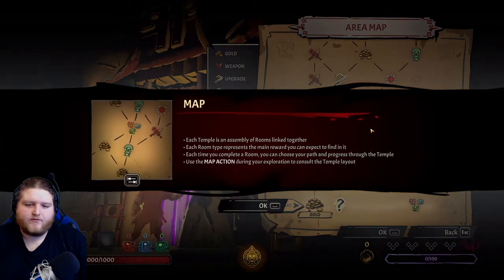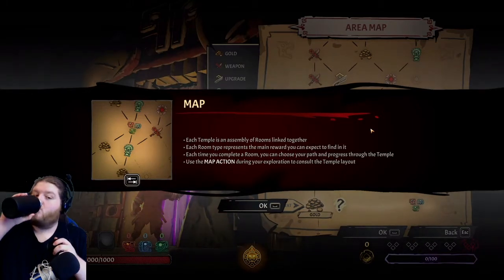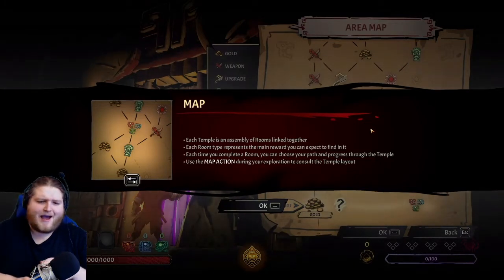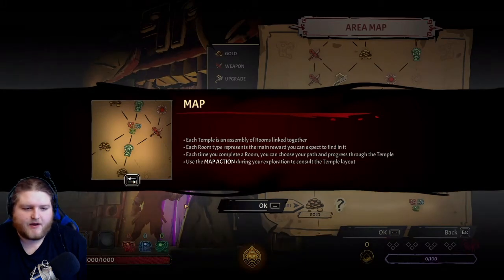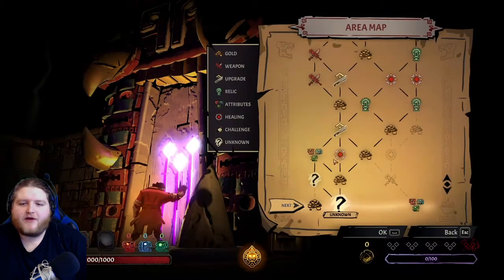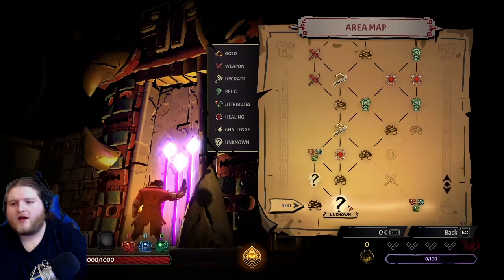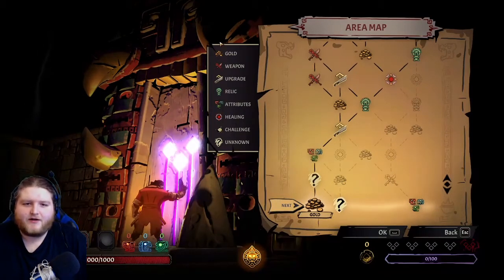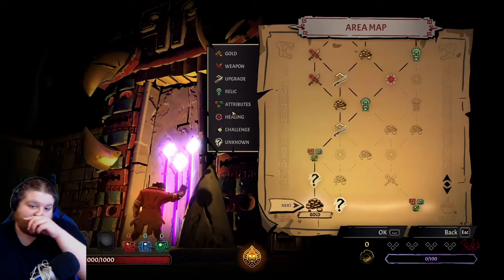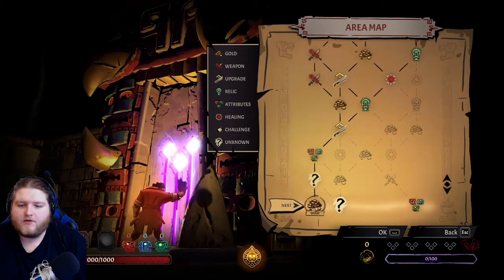Area map - each temple is an assembly of rooms linked together. Each room type represents the main reward you can expect to find in it. Each time you complete a room you can choose your path and progress through the temple. I'm assuming that's the map action - yes, tab. So if I need gold, or a sword... it's kind of getting like a little Slay the Spire-y. I like this - it's a lot of everything. Upgrade weapon, gold, relic, attributes, healing, and challenge.